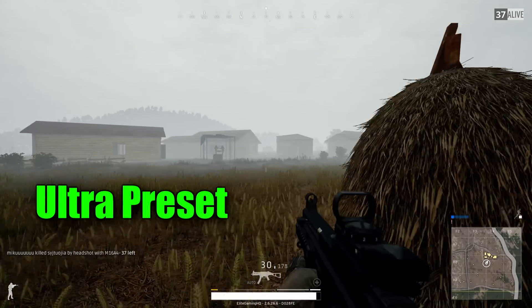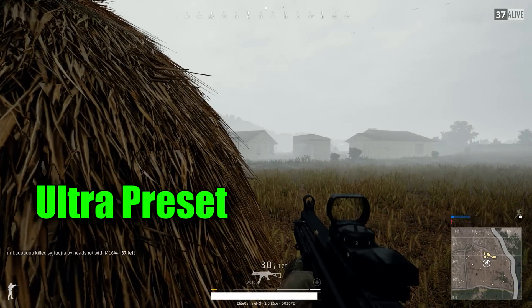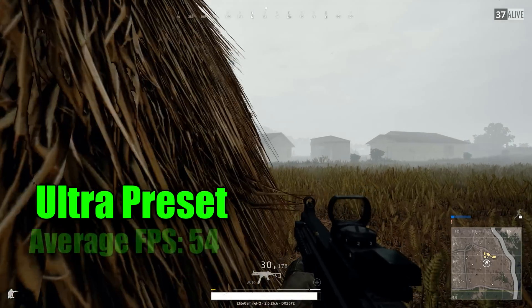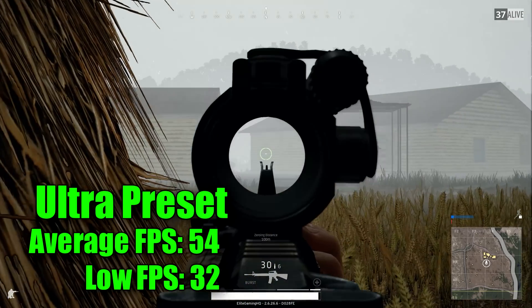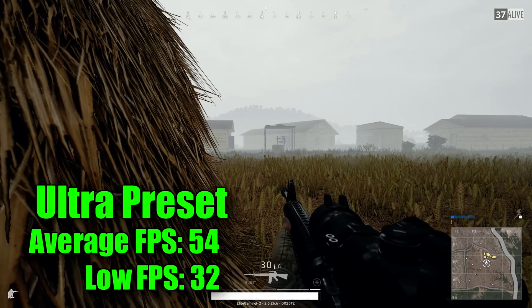Next, let's go to Ultra. We'll turn everything up and see how it goes. On Ultra, we got an average FPS of 54 and a low of 32. Once again, still playable, though I wouldn't recommend it. I think medium with the view distance all the way up is the way to go.